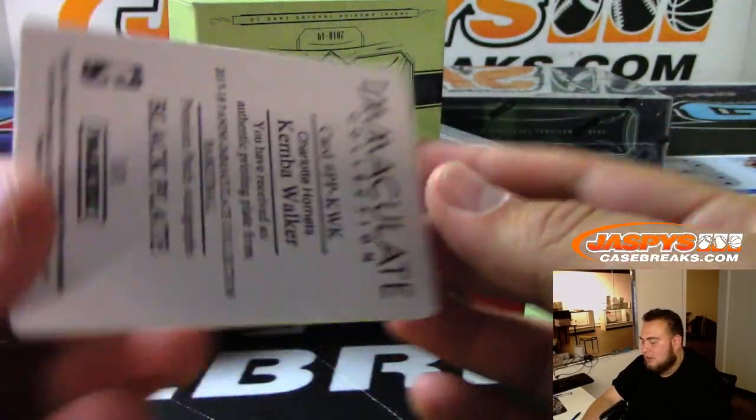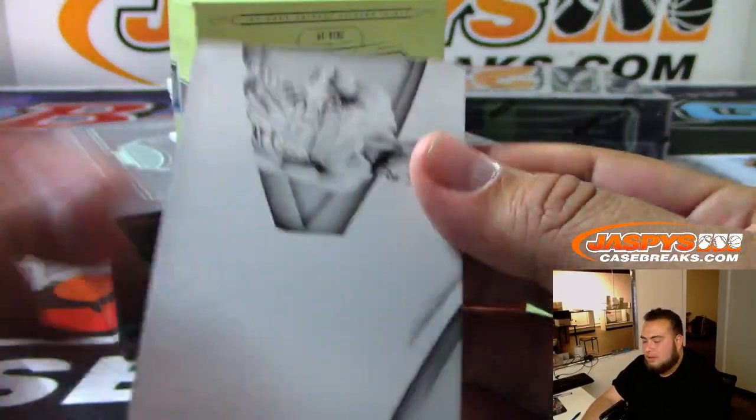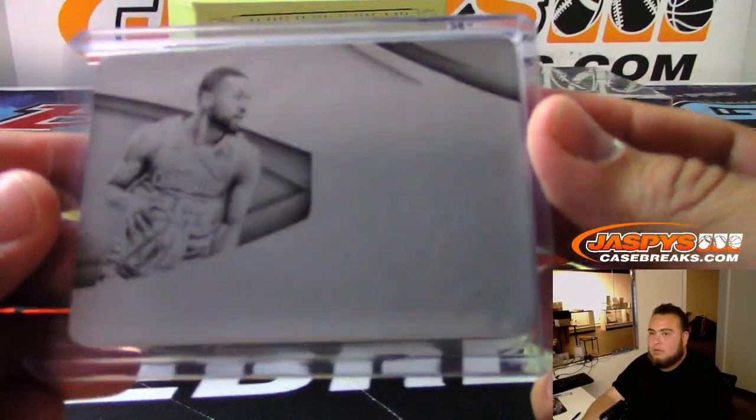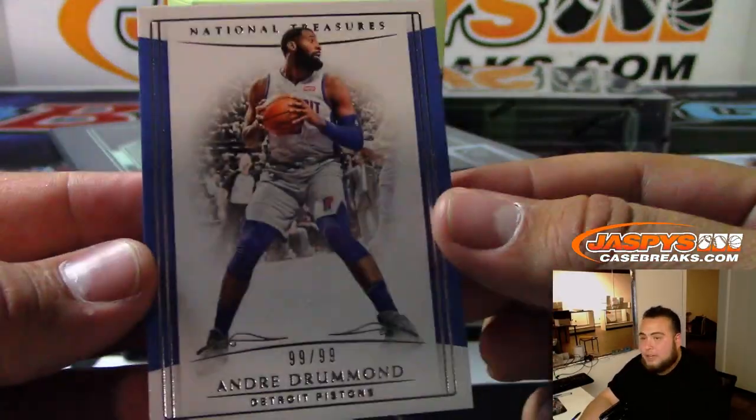The first one we got is for Charlotte — Kemba Walker. Black plate. We got Andre Drummond to 99.